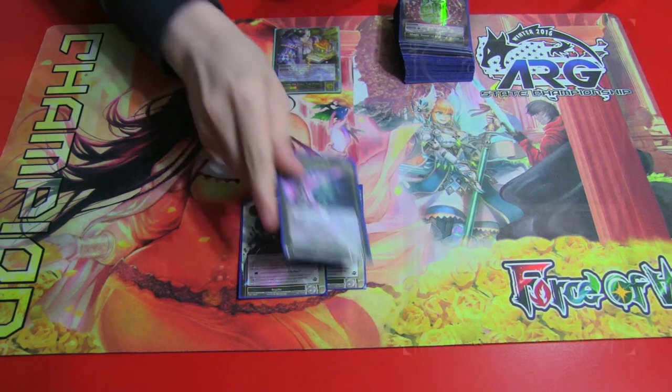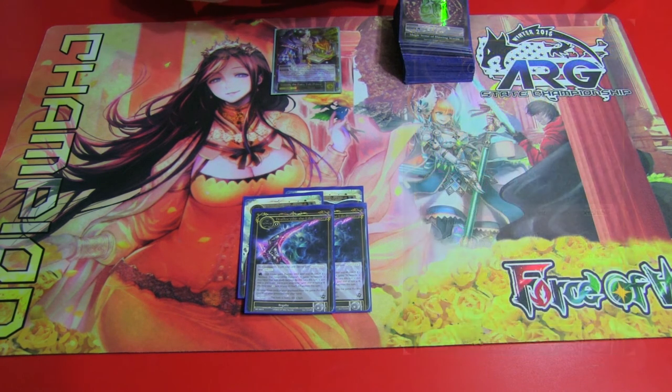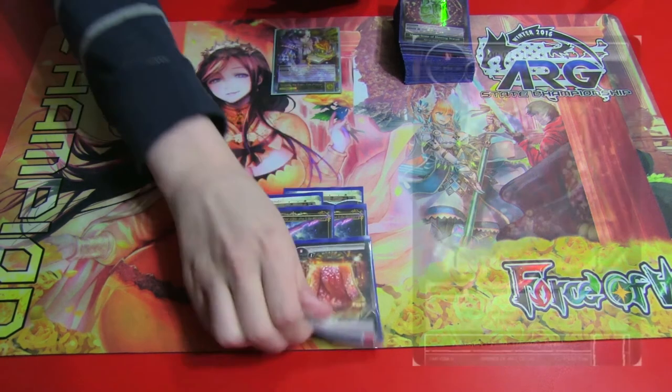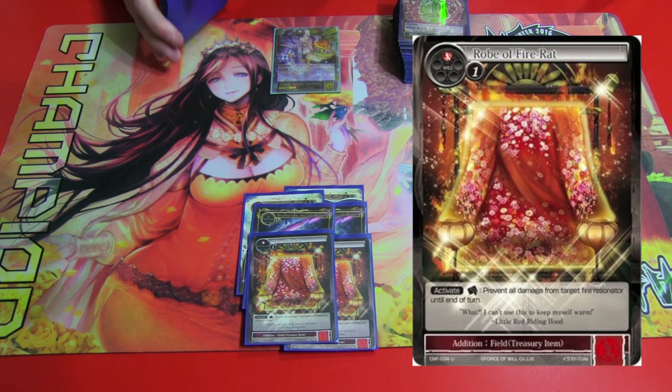Got two Death Scythe for aggressive Bahamut decks, Kane decks, or Valentina 2.0. Gets rid of Imperishable and Swiftness, which is very nice. If they do kill it, you're discarding a lot of Resonators, so it's very easy to just get it back by removing three from the discard. Then got two Robe of Fire Rat — helps against aggressive Red decks, which are very popular in the metagame. Taking care of Lancelots and Kafugas with Ame no Habakiris and Susan Noah's especially.